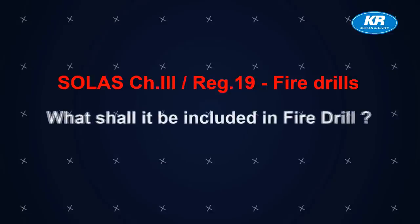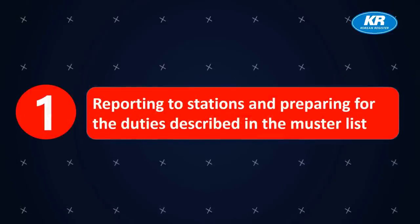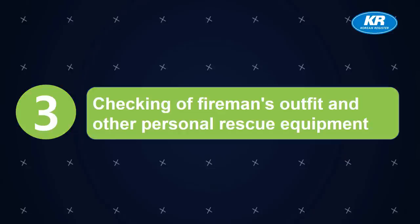What shall be included in a fire drill? First, reporting to stations and preparing for the duties described in the muster list. Second, starting of a fire pump, using at least the two required jets of water. Third, checking of fireman's outfit and other personal rescue equipment.